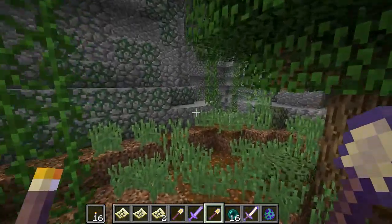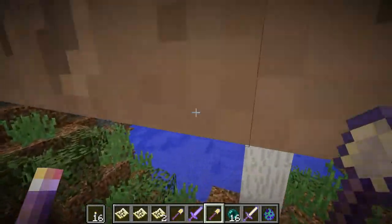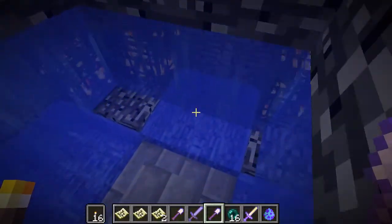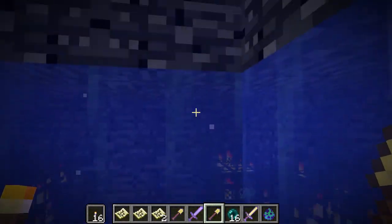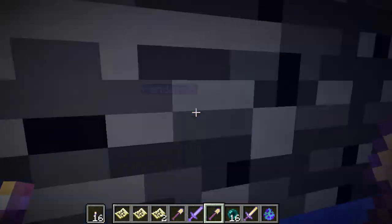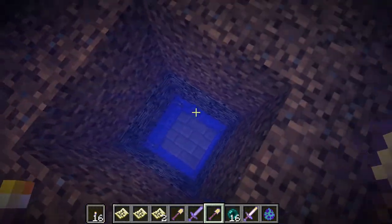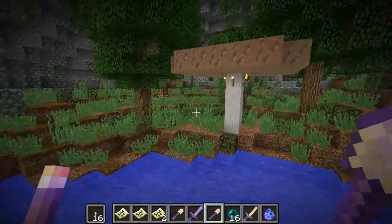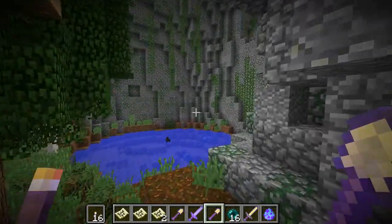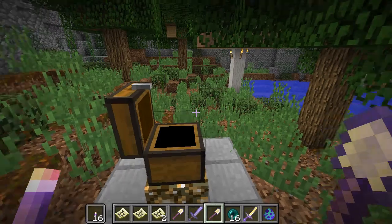There's a little side room, and then you can continue over here. This room also has something down at the bottom — I think it's just a standard creeper trap or whatever, and then an emerald was down here. Very nice.